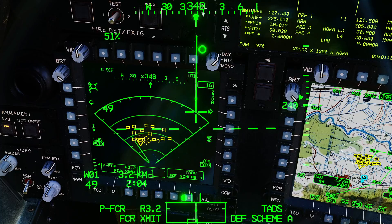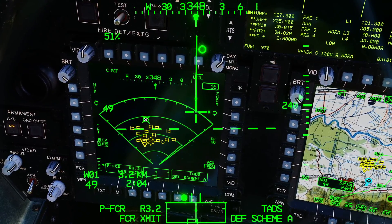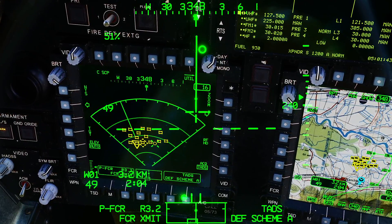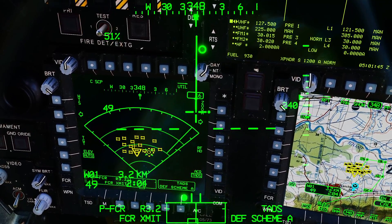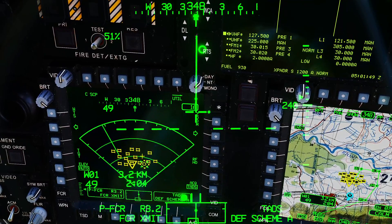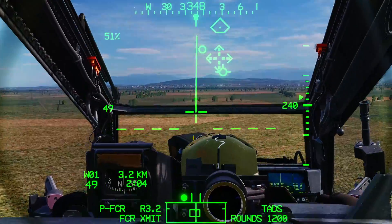First we want to fire the gun at the wheeled vehicle, so we need to select it. Use our cursor to go to it — that one there — and press cursor depress. It's got a dotted diamond so we can't fire yet. We now need to WAZ our gun. Done — it's a solid diamond, so we can now pull the trigger and fire.